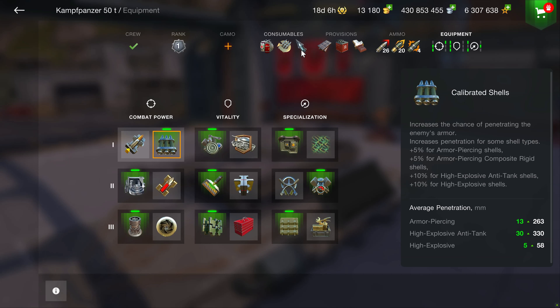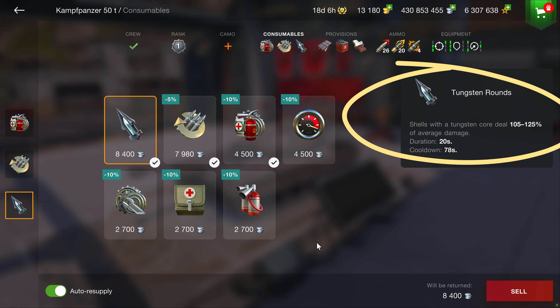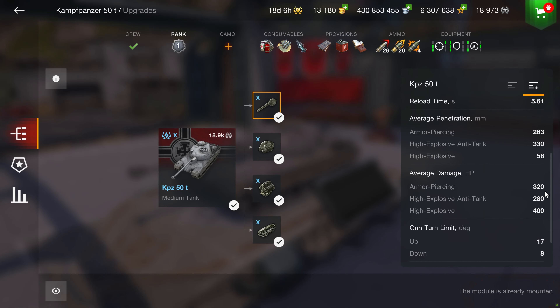Another important detail to point out is that the Tungsten Rounds consumable option is available for the KPZ-50T, boosting the following damage statistics by a range of 105 to 125% during activation. AP alpha average is 320, Heat at 280, and finally HE coming in at 400.